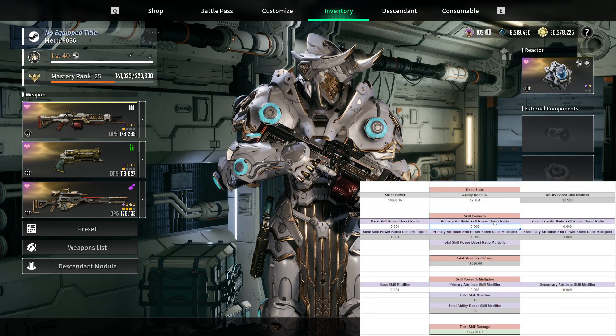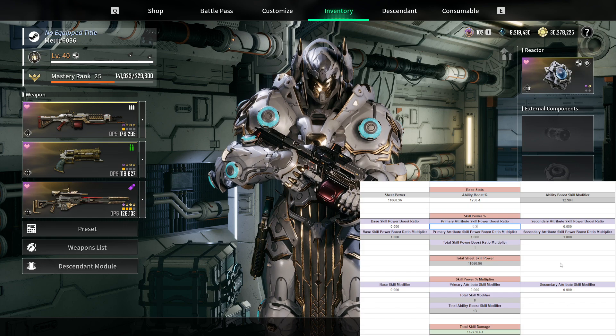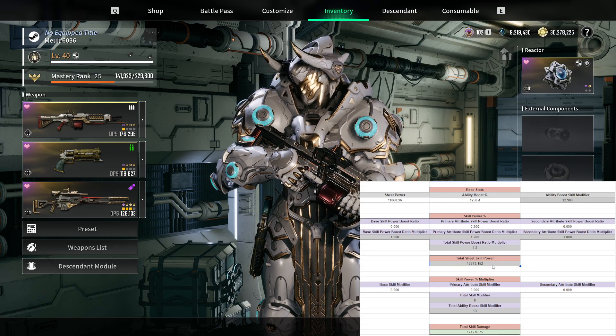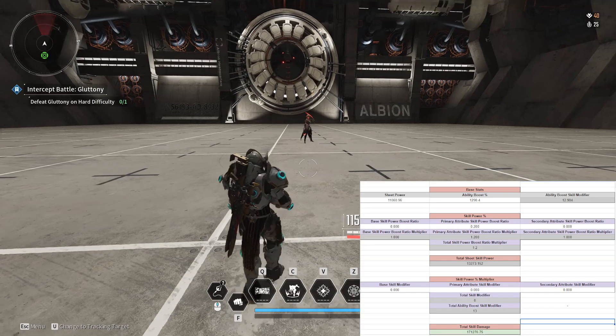In this case we only have that single type of skill power to factor into our equation. Let me bring up the spreadsheet. I have it labeled as boost ratio but it's essentially translating it to a percentage. I put in 0.2 here, which turns into 1.2 because that's 20% extra. Our total sheet power — a hidden value not shown on the sheet — is now 13,273, and our skill damage jumps up to 171,276.